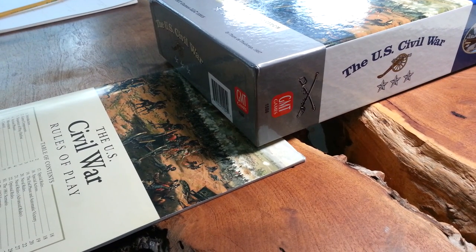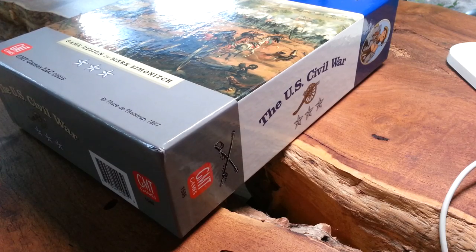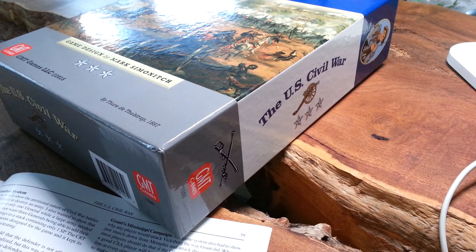All right, here we go. Only because of special requests am I doing a shrink rip for you, and it's not an official shrink rip because shrinks are fading. I've already had a look and a little play around with it. We're going to have a look at the U.S. Civil War, a game designed by Mark Simonich. This game is, I think, influenced by the Civil War by Eric Lee Smith and by Herman's For the People.